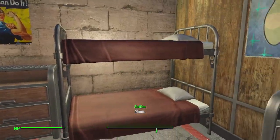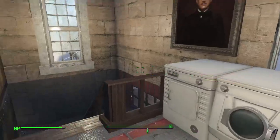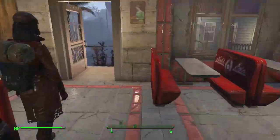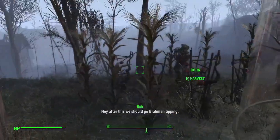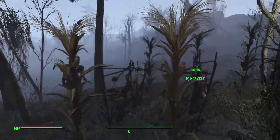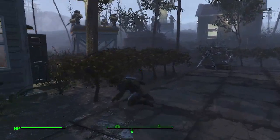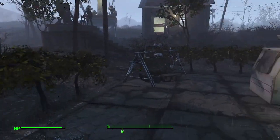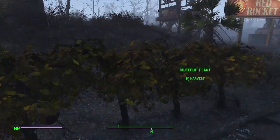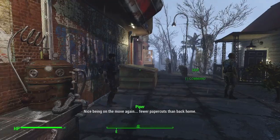Not a bad job manning the Soda Fountain. And over here we've got one of our small crop farms, with some additional farm plots over here with mutfruit. Has enough food — I believe 18 food is produced in this settlement.